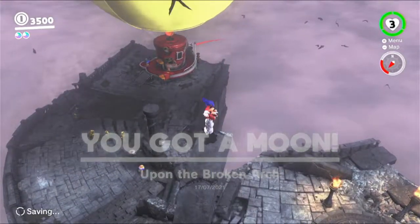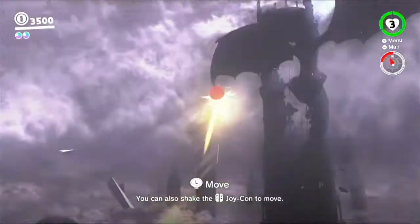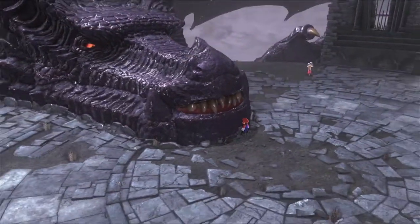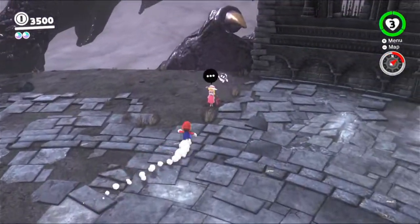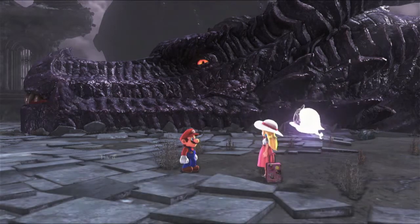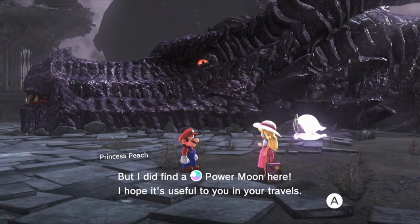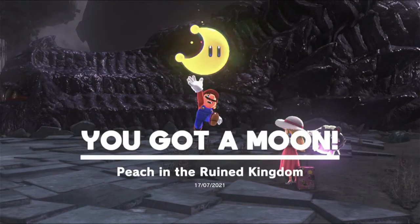Oh, there's actually two behind the Odyssey in the secret thing there — I'll come back for that. But first let's head up this way. Also, the dragon isn't technically evil, it's just being controlled by Bowser. So tired. It's just worn out now. This kingdom — let's just say it's a fixer-upper. As long as I'm with Peach, I'll be fine. I'm sure. But I did find a power moon here. I hope it's useful to you and your travels. Peach in the ruined kingdom.